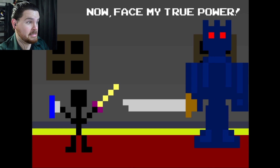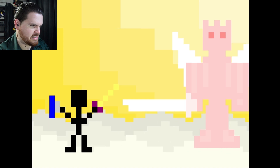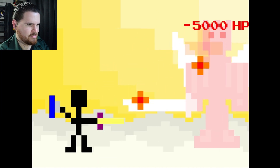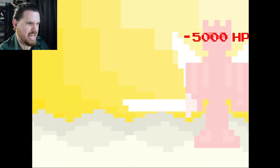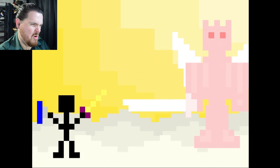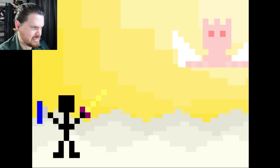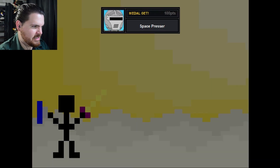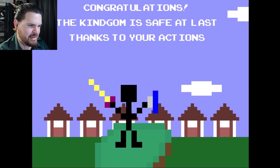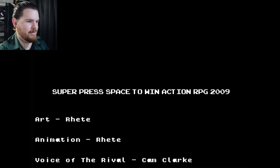Now face my true power! Oh snap — alright, let's go buddy, I ain't afraid of you! Slashy slashy, step on the sword — come on! Oh yeah — space to use limit break! Yeah — take that, kingy! You cannot beat my space pressing skills. Congratulations — the kingdom is safe at last thanks to your actions. Press space. Super Press Space to Win — Action RPG 2009. Wow, my goodness.